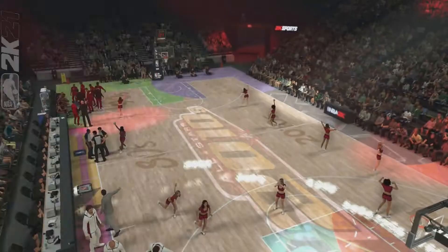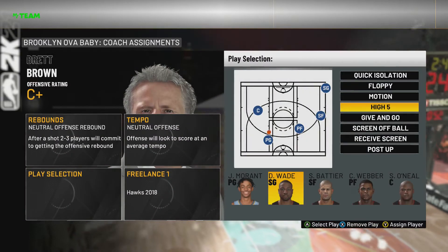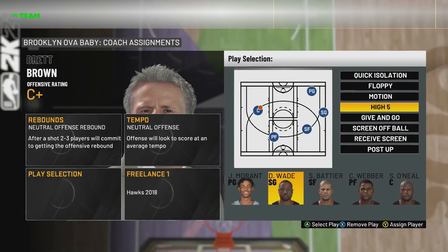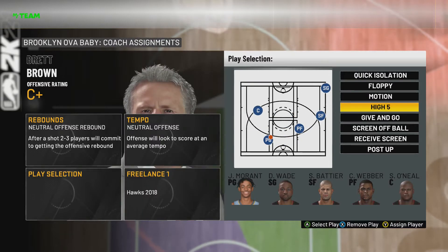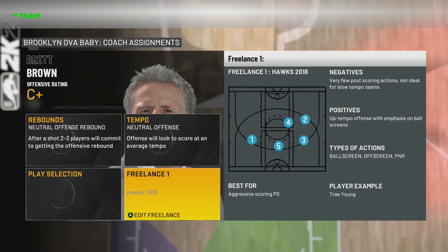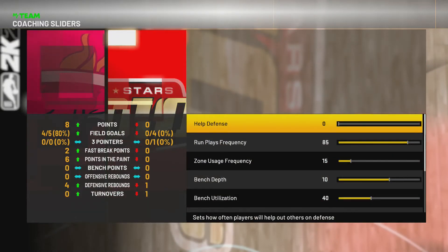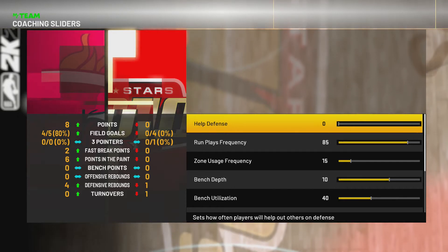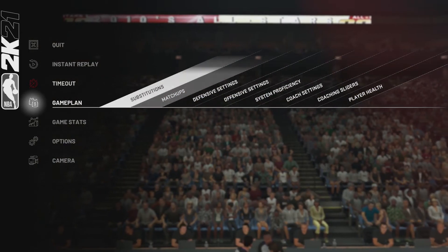To clarify one more time: go to offensive settings, play selection, and press X to remove the play on PS4. Scroll down to High Five, select the play, and that's it. Have the Hawks 2018 freelance — that's gonna help. Lower your help defense in the coaching sliders — this is gonna help on the defensive side of things. This is gonna stop them from scoring on every possession. So if you still can't win because of bad defense, that's gonna help a lot. If this helped you out, don't forget to comment, leave a like, and subscribe if you want to see more tips and tricks.